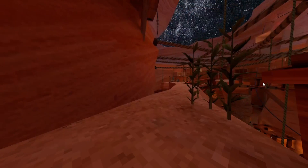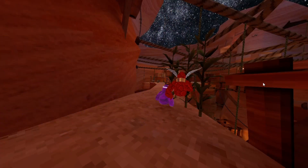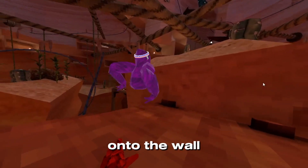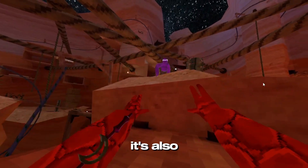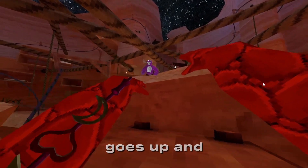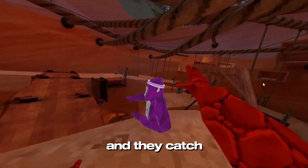Oh gosh. How do I hold onto the wall? The trigger buttons? There, maybe. Also, if you want to do it, you just — so this arm goes up and then you just go like this and launch forward and up at the same time and then catch with your other.